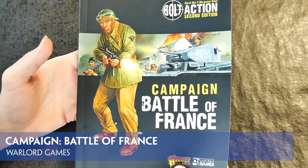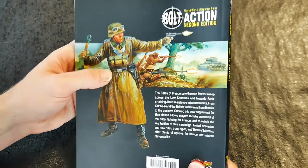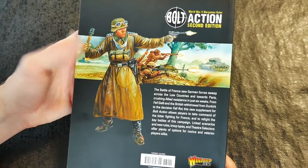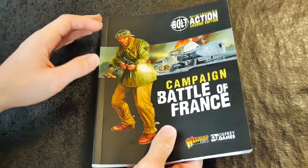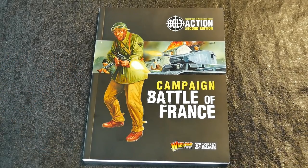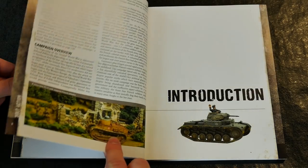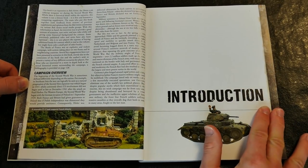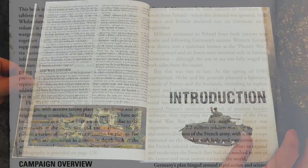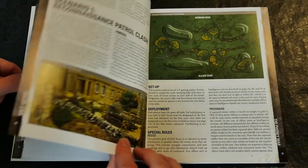The upcoming release of the new campaign Battle of France supplement for Bolt Action offers 128 pages of scenarios and more for gaming World War II in France and Belgium during the summer of 1940. This is a softback book providing special rules, amendments and suitable army lists for gamers. The book begins with something of a disclaimer, quite rightly pointing out that this isn't a history book.